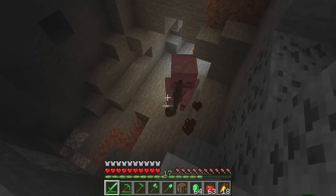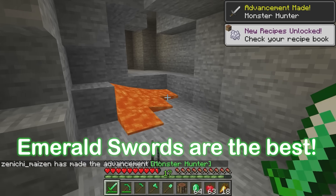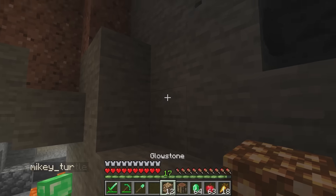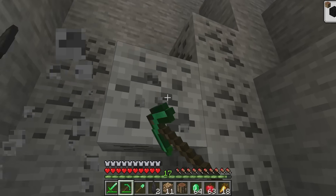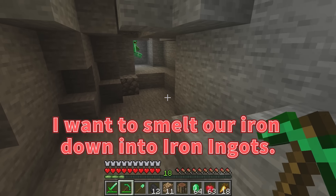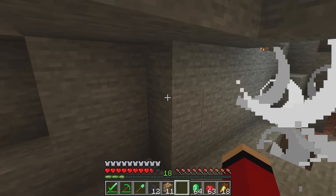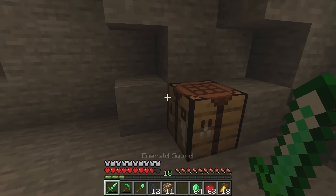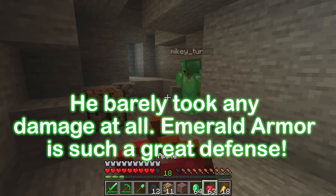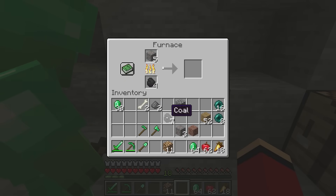Let's start searching the cave! You're fine — there's no reason to be scared. Let's mine the coal! I need the glowstone — that's better! I want to smelt our iron down to iron ingots. Behind you, JJ! That creeper got me, but I barely took any damage — emerald armor is great!